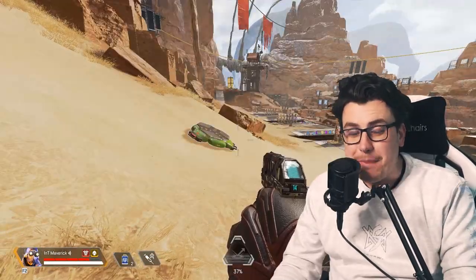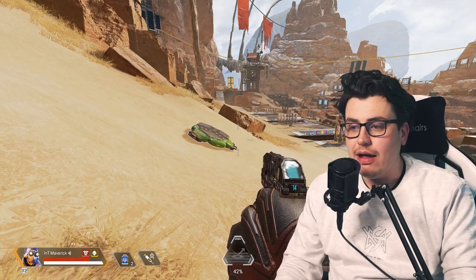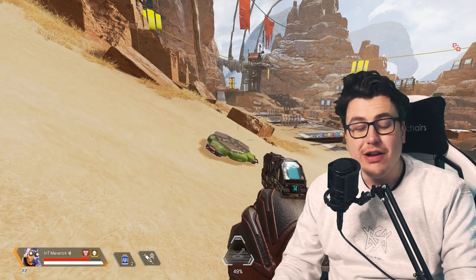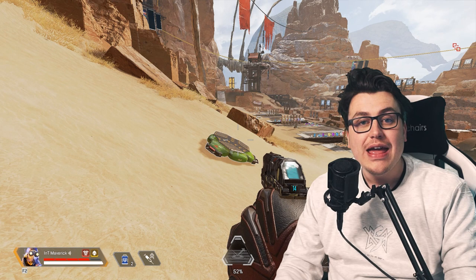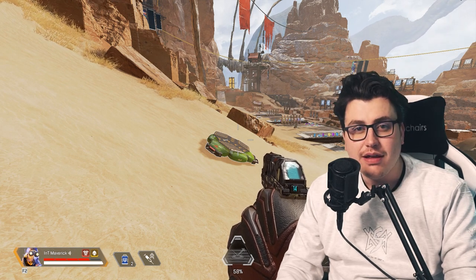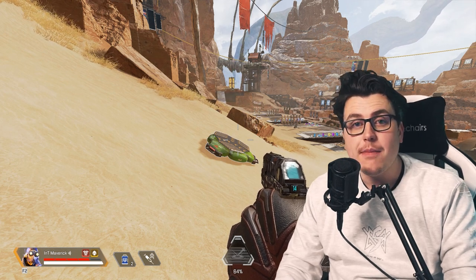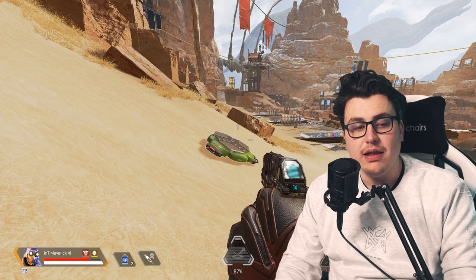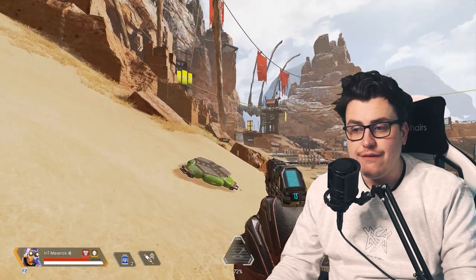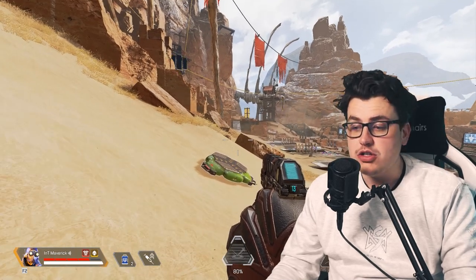Octane's best ability in my opinion - and one of my favorite abilities in all of Apex Legends - is his ultimate, the jump pad. It's super fun. It comes off cooldown every 90 seconds, so don't be hesitant to use it, but always good to keep abilities for when you need them. For example, using a jump pad to get somewhere if the zone's coming in - you might as well just run.